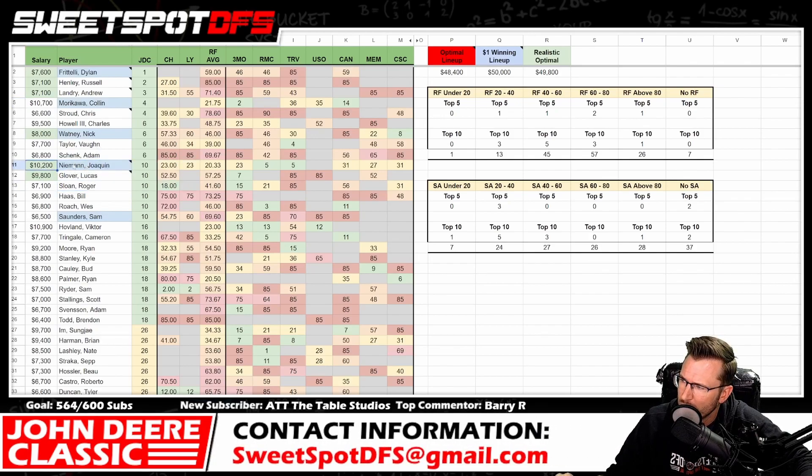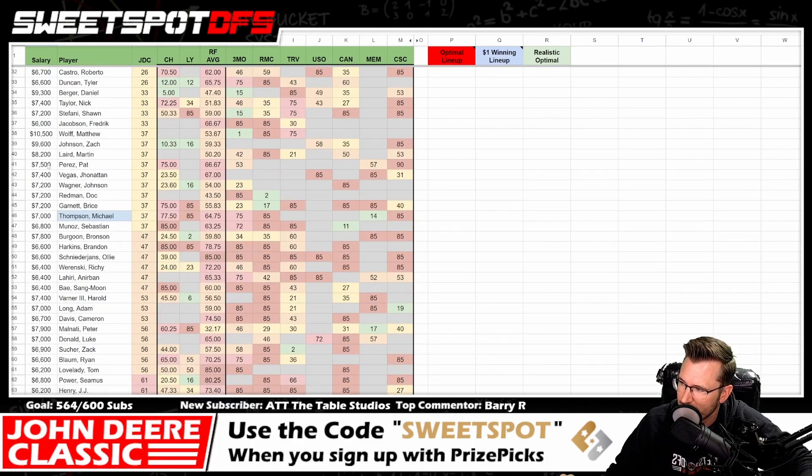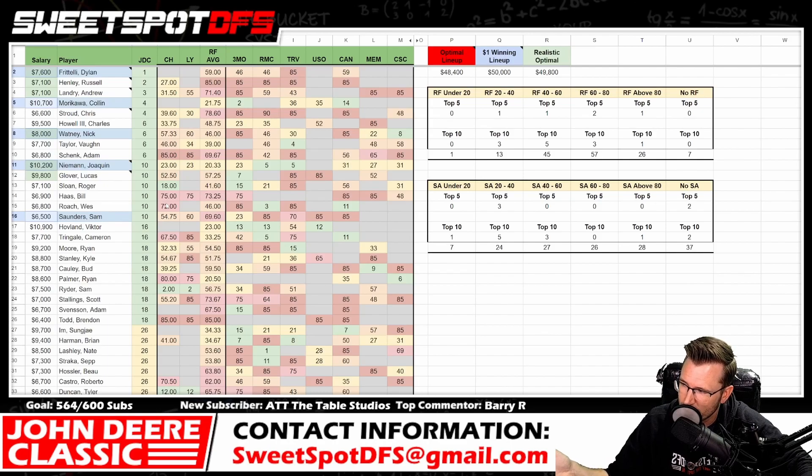The 2019 $1 GPP winning lineup — shown in blue — started with Colin Morikawa at $10,200 and Joaquin Niemann at $10,700, making it a stars-and-scrubs build. It also included Nick Watney at $8k, Dylan Frittelli at $7k, Sam Saunders at $6,500, and Michael Thompson at $7k. That's two $10ks, two $7ks, one $8k, and one $6k — requiring more than two substitutions from the standard build.